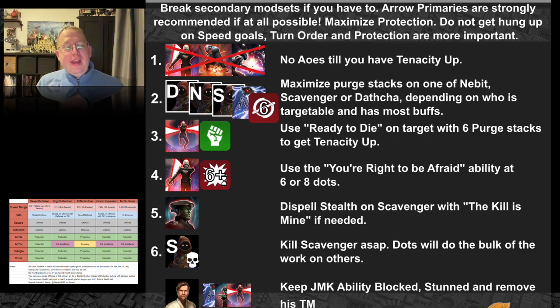Some general recommendations: when the event begins, do not use any AOEs until you manage to get tenacity up across the entire team. Whenever you damage a Jawa, all your allies are inflicted with a thermal detonator from the Jawa Scavenger. If you do an AOE, you'll hit all the enemy Jawas and next thing you know you've got 12 or so thermal detonators in addition to damage-over-times and you'll go boom fast. Save all your AOEs until immediately after you get tenacity up.